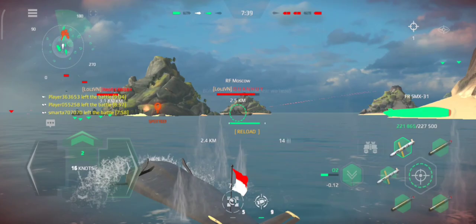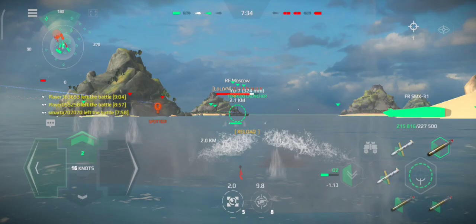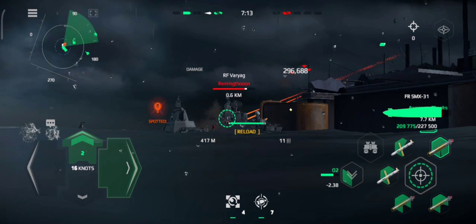Torpedo tubes at full alert. Starboard turn. Torpedoes on top of the wing. Radar post for the wing. Group target, very close to the tail.